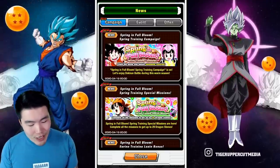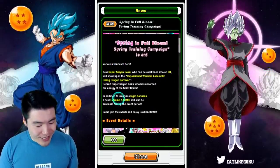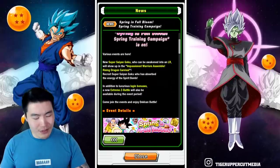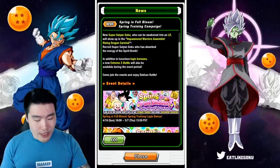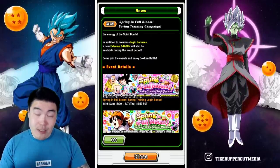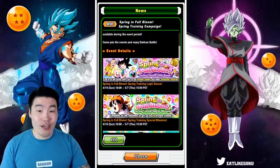We got the new celebration — it's called the Spring in Full Bloom Spring Training Campaign, with a nice image of Kid Goku and Kid Chi-Chi. Various events are here. A new Super Saiyan Goku who can be awakened into an LR will show up in the Impassioned Warriors Assemble Rising Dragon Carnival, which is of course a double-rates banner. Recruit Super Saiyan Goku who has absorbed the energy of the Spirit Bomb. In addition to luxurious rewards, a new Extreme Z Battle will also be available during the event period.